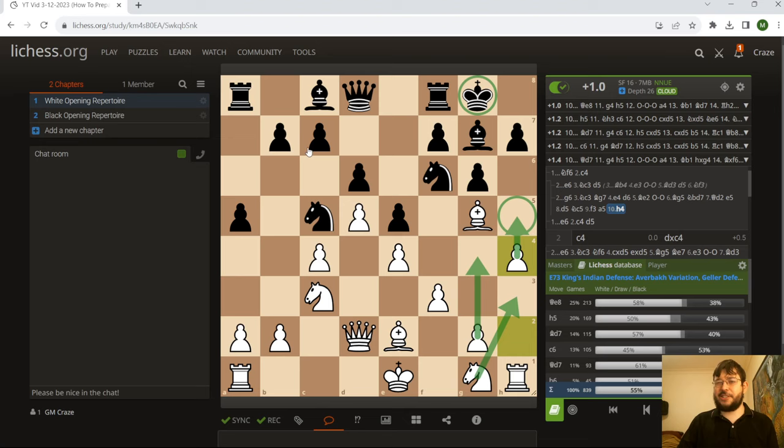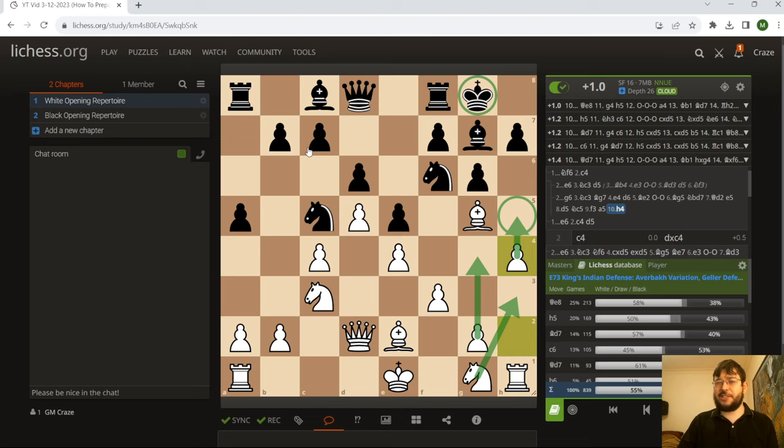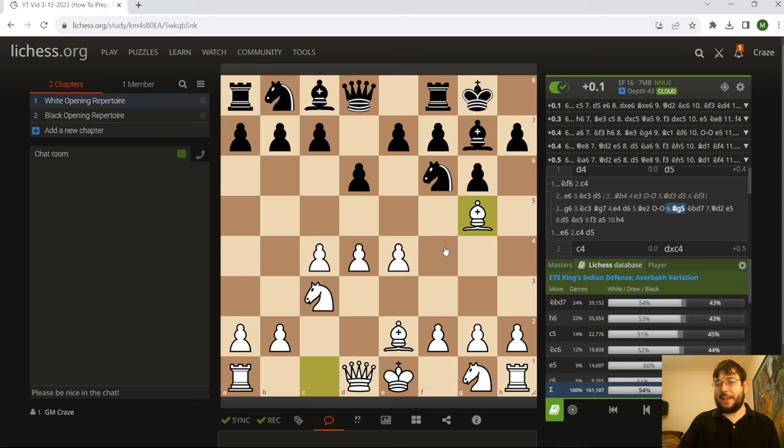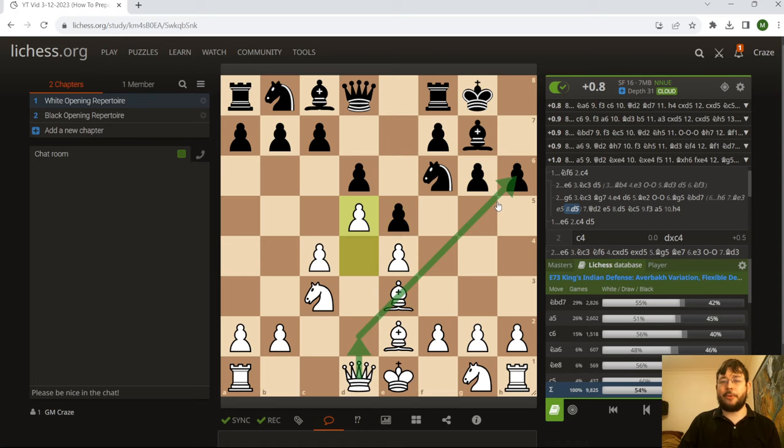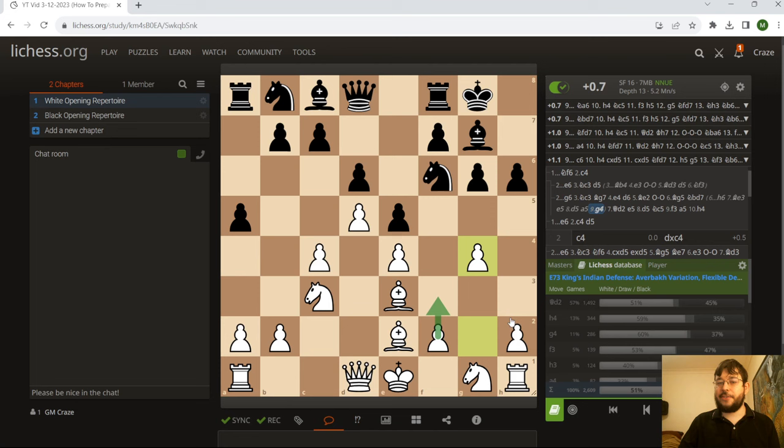It's a good example of where the most common variation for Black in the database makes his life a bit more difficult. You also have H6, and you can see some little subtleties — for example, you're going to gain a tempo kicking that pawn with Queen D2 later on. And you can also play G4, again going for a very similar plan in a lot of these positions. It really shows the value of sticking to a similar strategy — even if they play a move that's not in the theory or in what you prepared, you still have a decent idea of what you're aiming for in the middlegame.